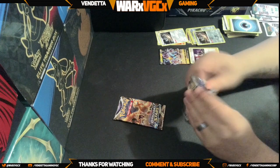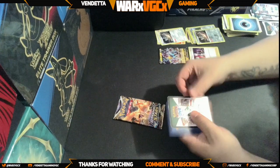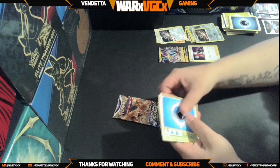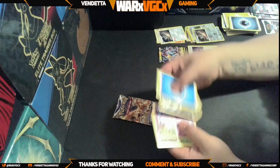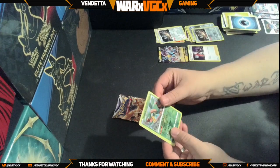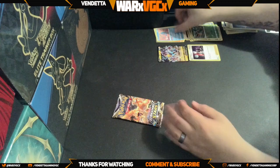Two more packs — hopefully we can get a Charizard but I'm not holding my breath on it, it's not a lot of packs. All right, we might have another hit in this one. We got the hunting gloves, hopefully we can get a Charizard out of it. Looks like we got another non-holo, and then we have a reverse and then our non-holo. Not bad, not great, but not bad.